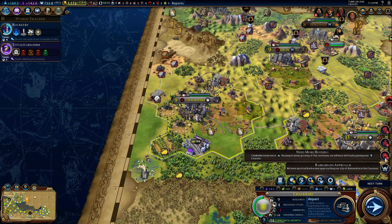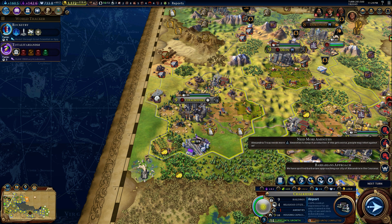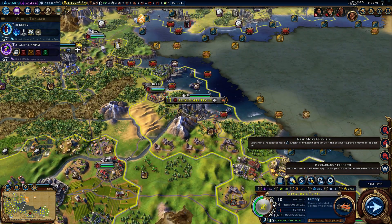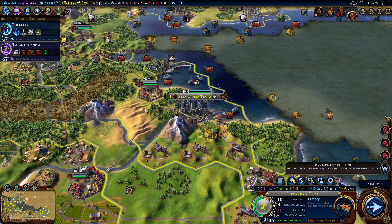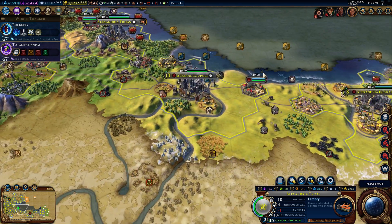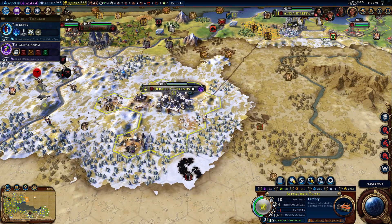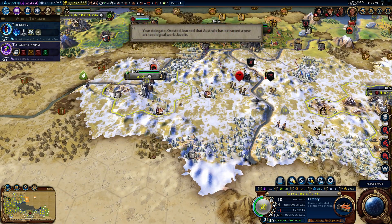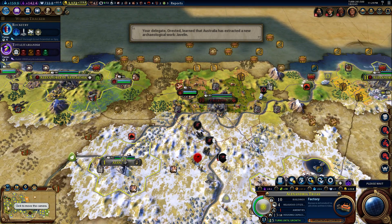Chalkidiki needs housing. Let's just look at this stuff before I hit next turn. Yadong, we just got, you need amenities. What are we going to do about these amenities? I don't know, we're going to hit next turn. I hope our problems go away. Maybe once we completely take over China, we'll have the amenities that we need. Probably not. That is the problem with a giant sprawling empire like ours.